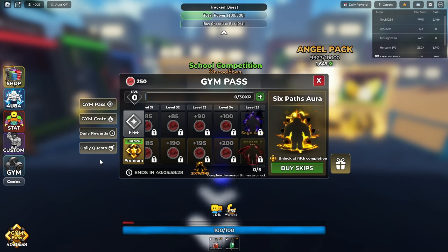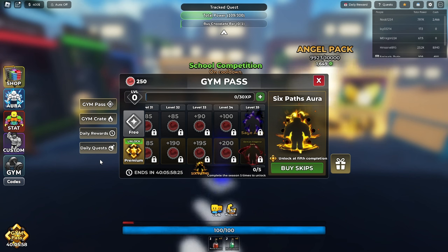The Demon Emperor Aura is only obtainable if you have the Premium Battle Pass, which costs 350 Robux.